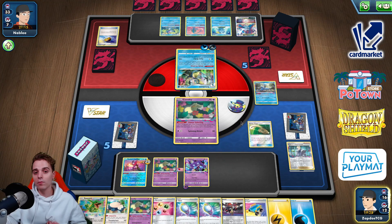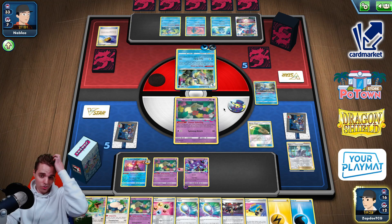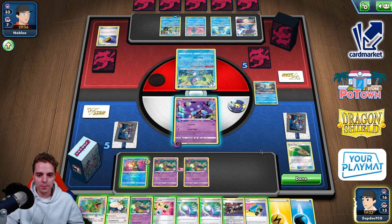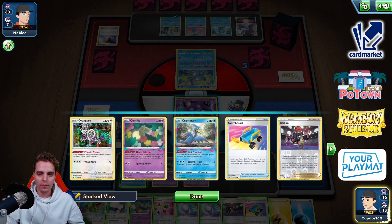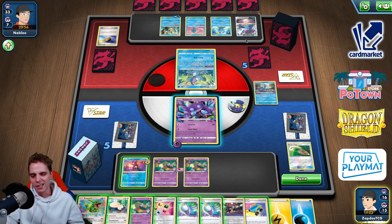We have 10 cards in the Lost Zone — we have access to Sableye. We can draw a little deeper and take multiple prize cards if they can't recover their Manaphy. I'll go for the Rope to force them to use an energy to retreat. We still have double Mirage Gate so whatever they promote, we can knock it out. Snorlax is also a formidable attacker to KO that Inteleon.